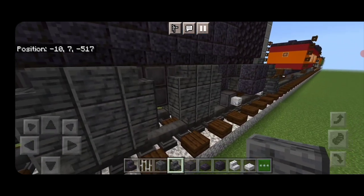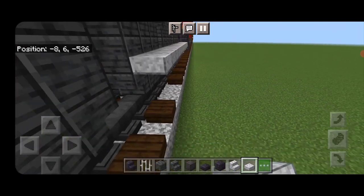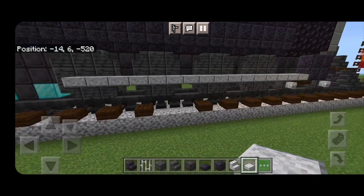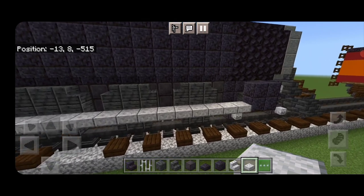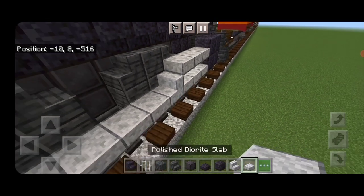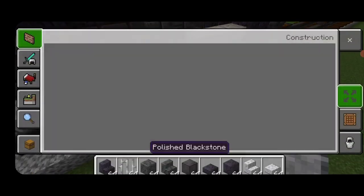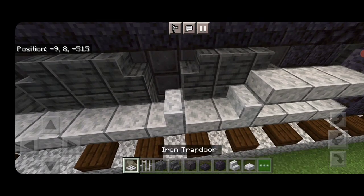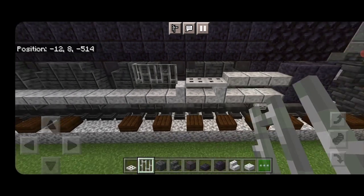Now do the driving rod: take polished diorite slabs coming off the bottom of the front piston and run a line all the way back to the middle of the rearmost driving wheel. On the front wheel, knock out the center slab and put in a polished diorite stair facing this way, then three slabs. Skip between the first two wheels, knock out that slab and put in a stair. Grab iron trapdoors and put them up here, then three iron bars behind — driving rod complete.